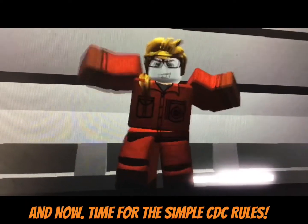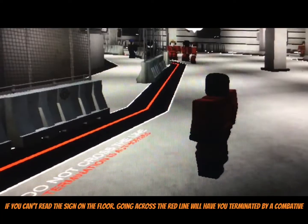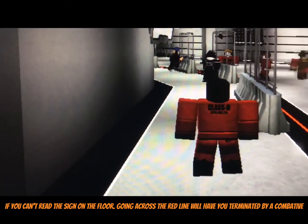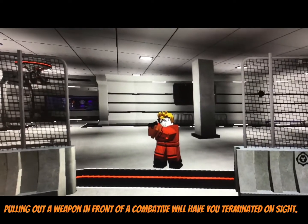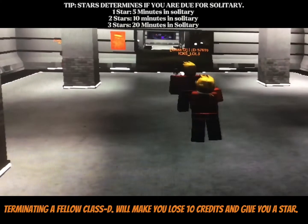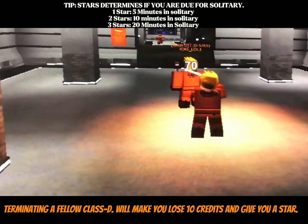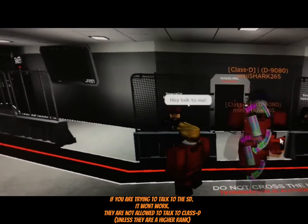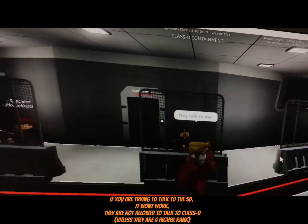And now, time for the simple Class D containment rules. If you can read the sign on the floor, going across the red line will have you terminated by a combative. Pulling out a weapon in front of a combative will have you terminated on site. Terminating a fellow Class D will make you lose 10 credits and give you an A-star. If you are trying to talk to the Security Department, it won't work — they are not allowed to talk to Class D.